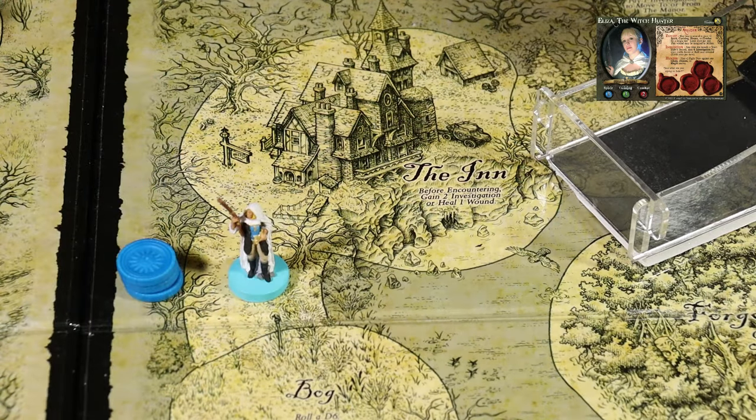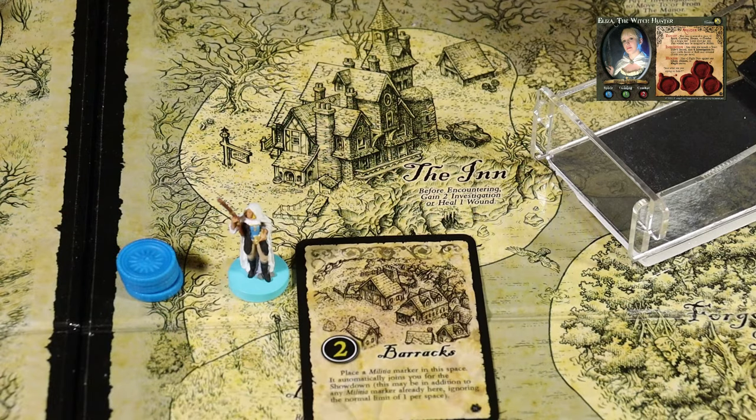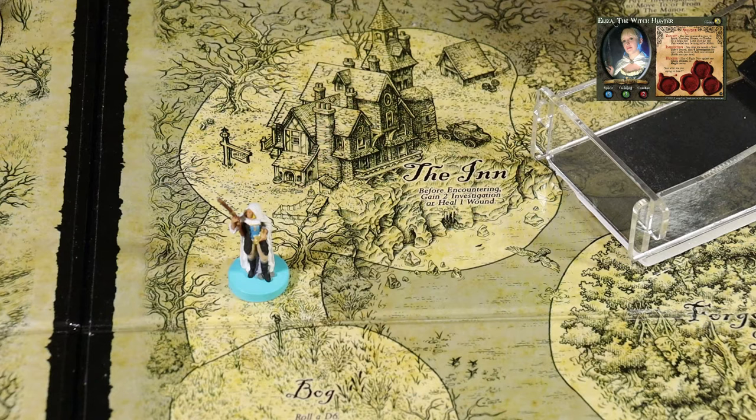She uses her one movement point to move one space down the road. She'll also purchase a lair card for 3 investigation. Drawing the lair card - it's at the barracks, which is where the werewolf's lair is. The card reads: place a militia marker in this space; it automatically joins you for the showdown, in addition to any militia marker already there, ignoring the normal limit of one per space.